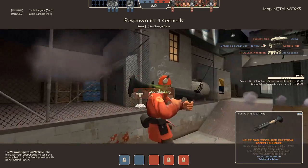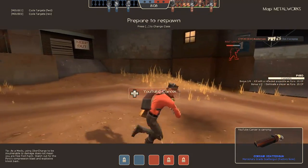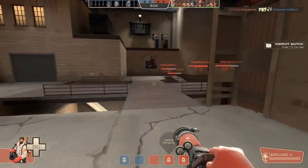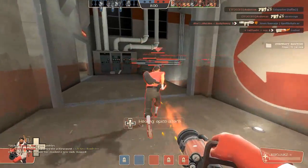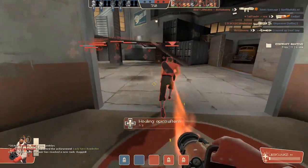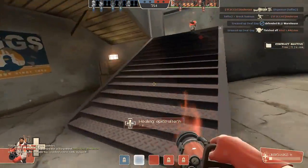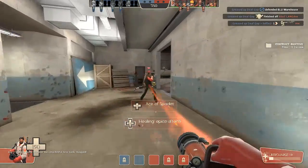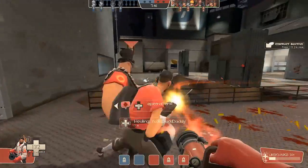A heavy can win against a scout by gunning him down as he charges. But a scout can flank the heavy and get a couple good point-blank shots in with a scattergun. A pyro can defeat a spy by burning him while he's cloaked. A spy can kill a pyro by stabbing him before he ever notices. The medic is really the only outlier — but being the one character who can directly give others a boost, that's to be expected. TF2 didn't have bonus weapons and didn't have hats. It was just you, nine men, their team's similar but different nine men, and a dream.